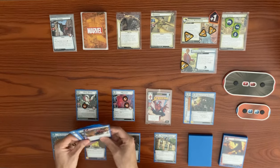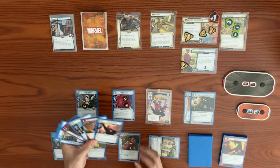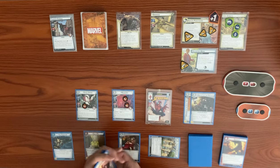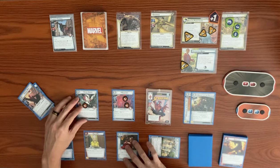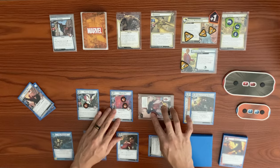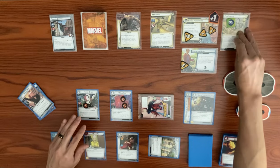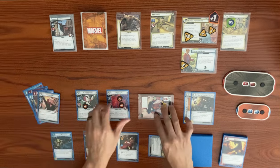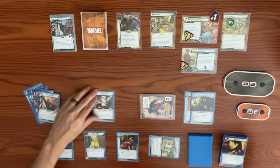Our turn: we exhaust Avengers Mansion to draw a card. We use the City Streets hero action — exhausting Spider-Man to remove two sand counters. Moon Girl thwarts for two from the main scheme, bringing it down. She takes consequential damage and is defeated. We flip down to alter ego, using Scientist for a mental resource and Ingenuity for a second to play our third Suit Up this cycle, getting Professor X and Clarity of Purpose.